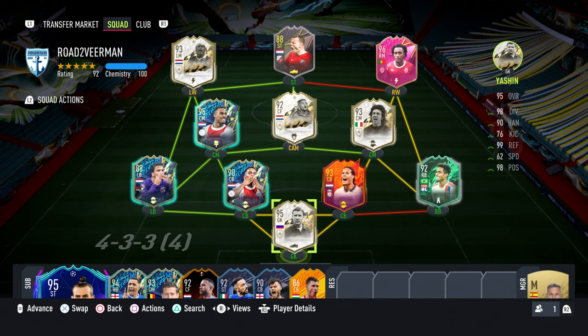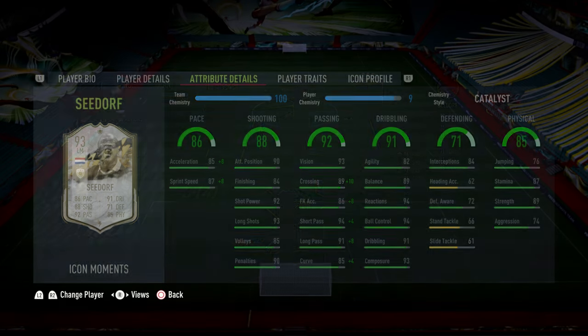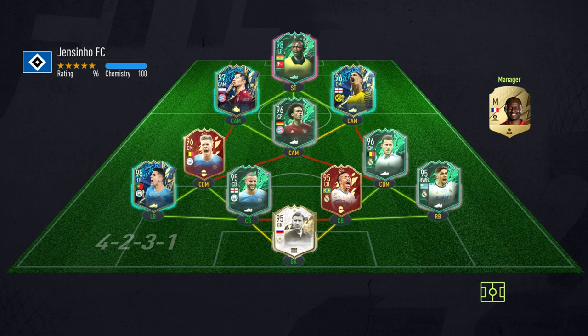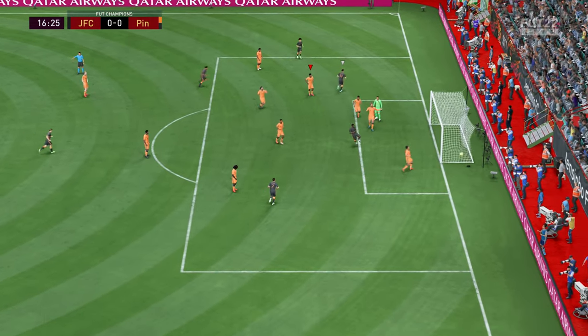I did manage to get Seedorf because I got very lucky in my packs from marquee matchups. He looks to be a very good player so I'm definitely going to use him. This is my first opponent, and in Weekend League your first opponent is always either very bad or very good — and he was very good.